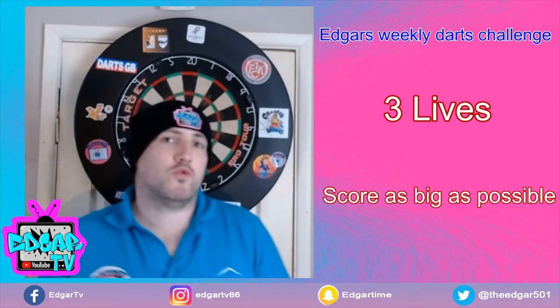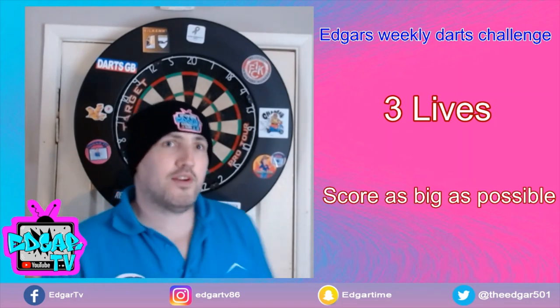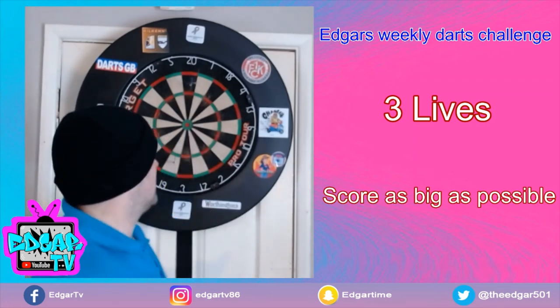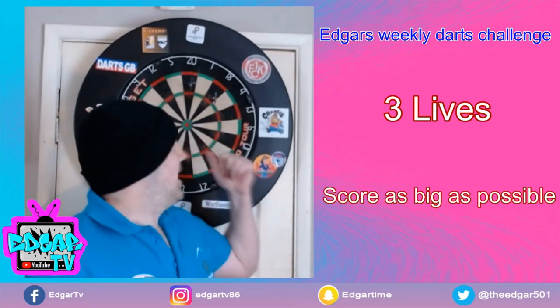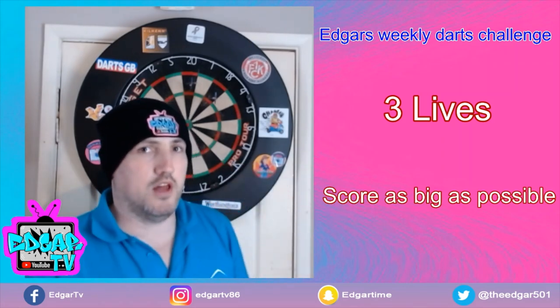It's up to you in terms of what you do and the pattern you choose to get those scores. If for example you go black, white, and then go for a treble again and get the black, that is one of your lives gone and you don't get any points for that at all — no score and you've lost one of your lives.